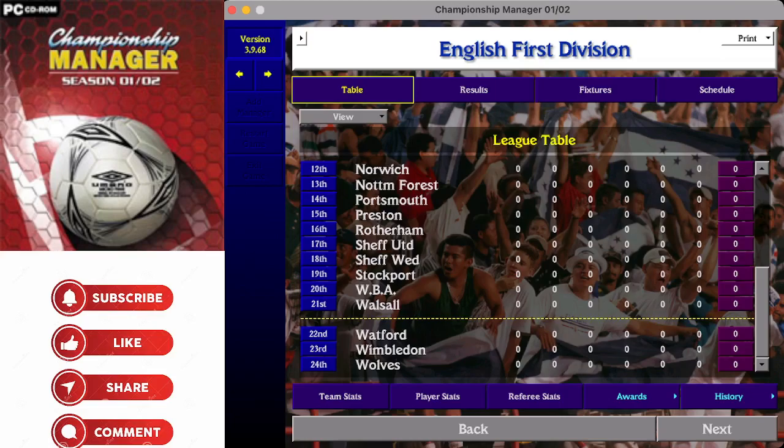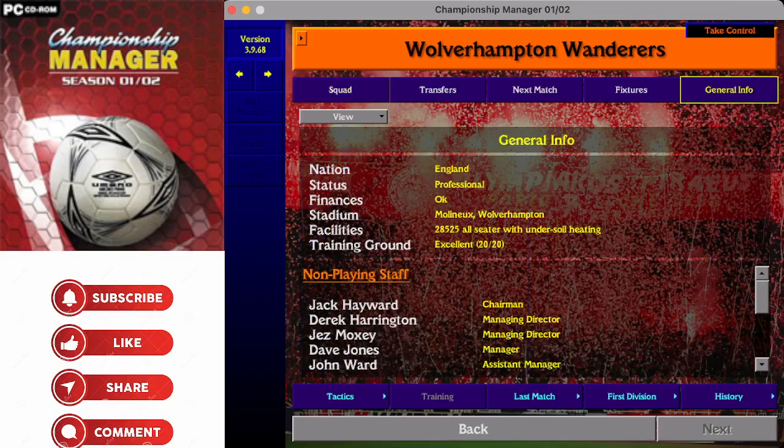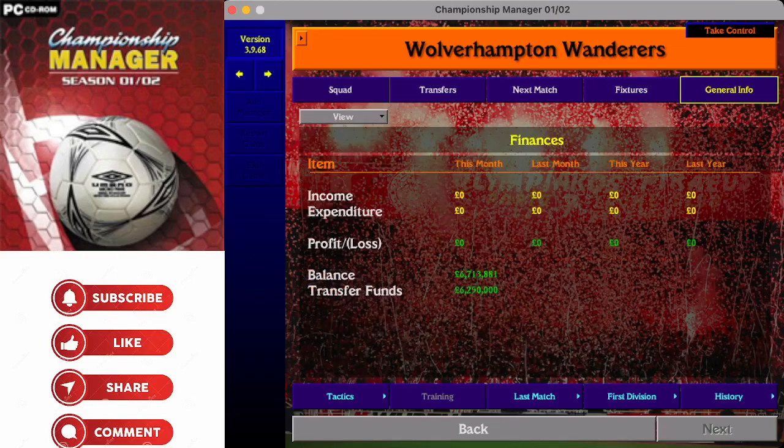The final club in the First Division is Wolverhampton Wanderers. They play at a lovely ground called Molineux - 28,525 people can fit inside, funded by chairman Jack Hayward and to an extent Jez Moxey. Their training ground and youth facilities are listed as excellent. Dave Jones is the man in charge and will have 6.7 million pounds in the bank and 6.25 million available to spend.